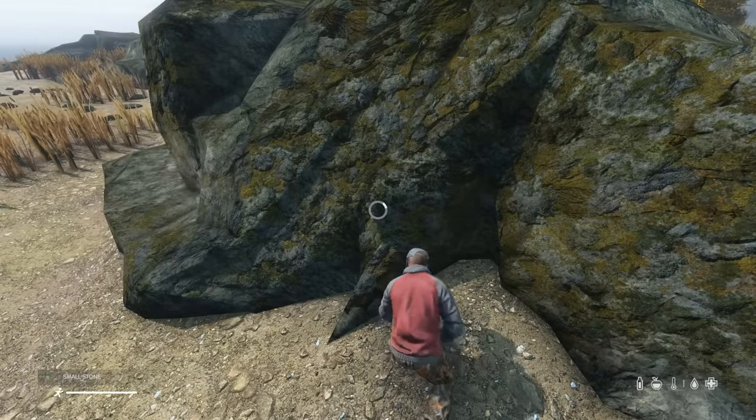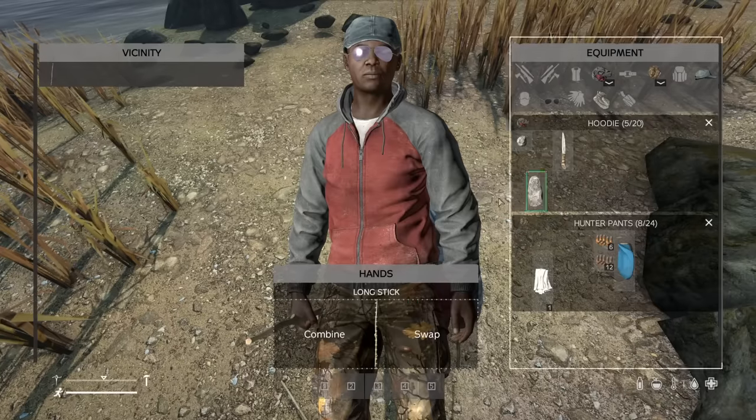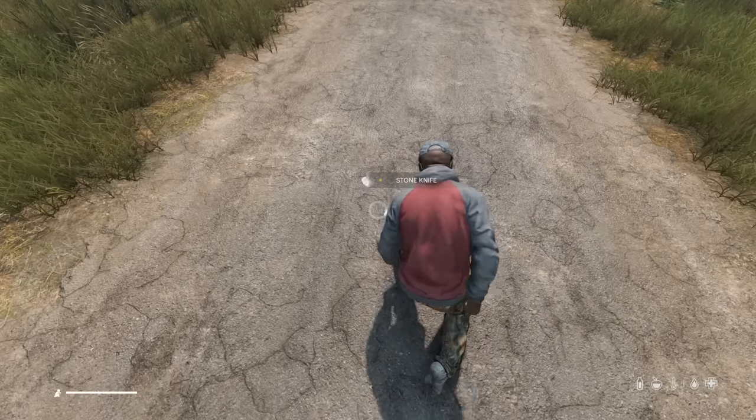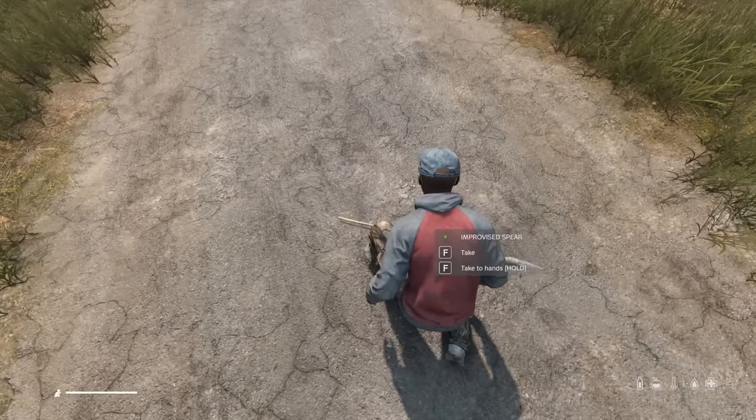You can sharpen a stone on a rock to make a knife. The same can be done with a pile of bones. These can then be combined with a long stick to make a spear — a great weapon for dealing with infected. If the improvised stone or bone knife is about to break, you can turn it into a pristine spear. This is especially useful when raiding with melee weapons.